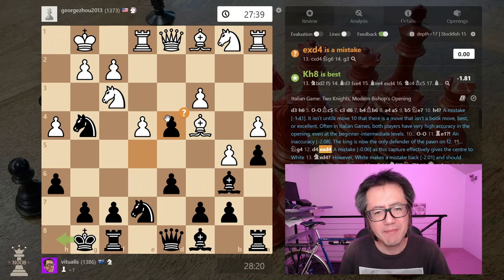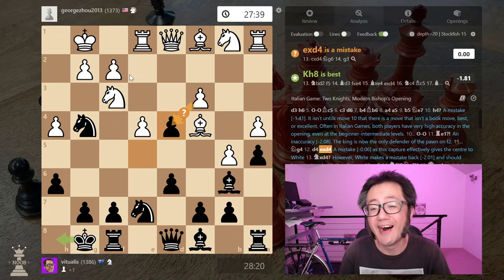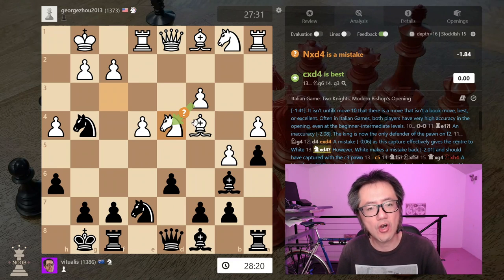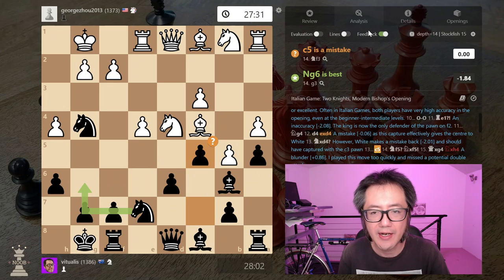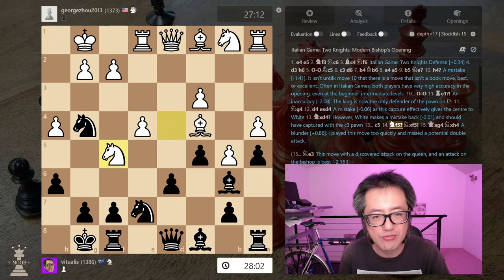They push their d-pawn, blocking that diagonal. Here I make my first mistake, which is to take — back to equality. After the opponent captures back with their pawn, I've given pretty much the full centre to the opponent, with rook and queen facing down the e and d file, which is potentially pretty good for white. However, my opponent captures back with the knight, which is again a mistake. Both white and black can make significant errors in these complicated positional games, and they've given me back the advantage.